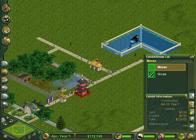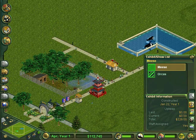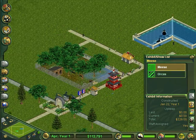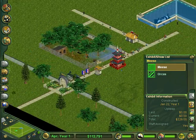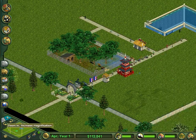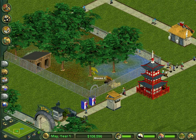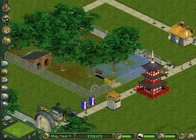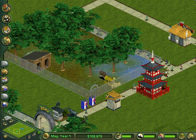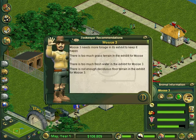I guess this will just be like an update video about what I did in the last video. Basically what I did is I got the Moose exhibit, so we got Moose 1, Moose 2, and we got Moose 3, because Moose 2 made the baby. He's so happy, and everyone's happy.